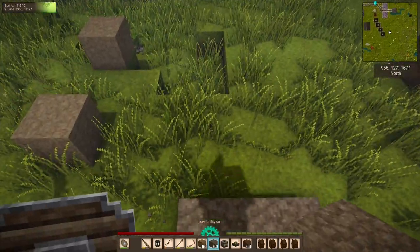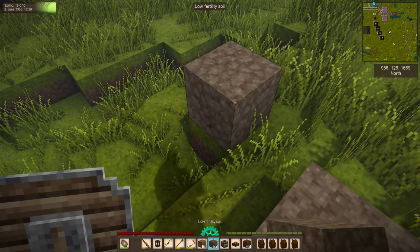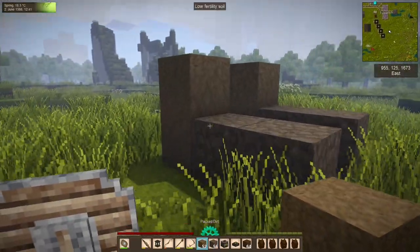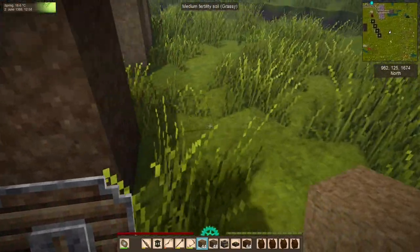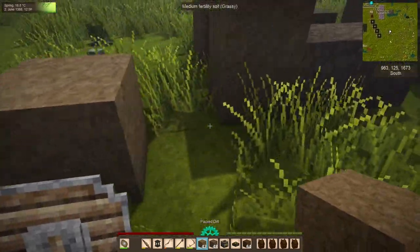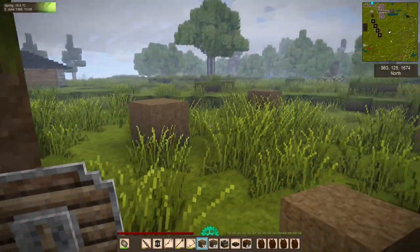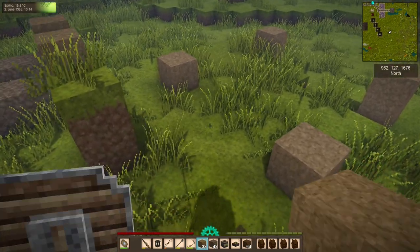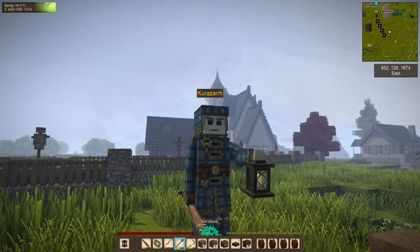There's our first set of graves, and then we'll have our headstones, and then a second row of graves. The mausoleum will be here at the back — it will have a staircase that goes down into the ground where we will have our fallen heroes, our past selves, our previous lives. And around this we'll have a little fence. I'm going to start getting this in and I'll bring it back when I have some progress to show.